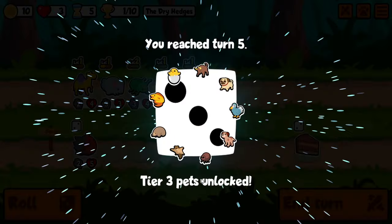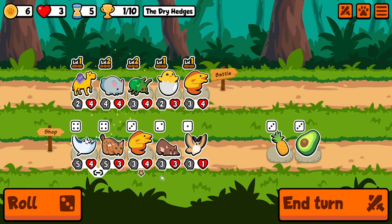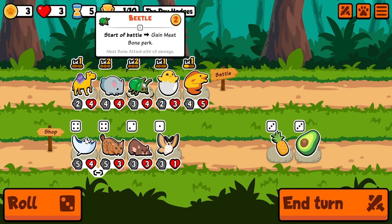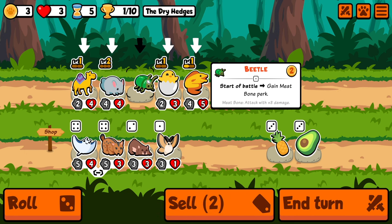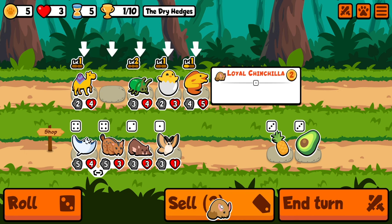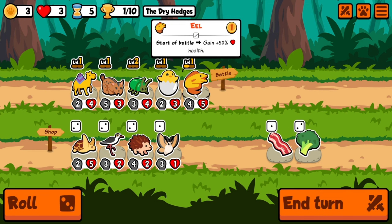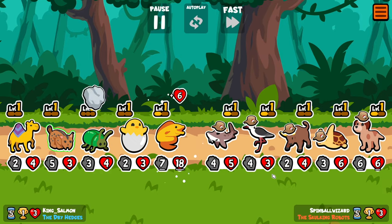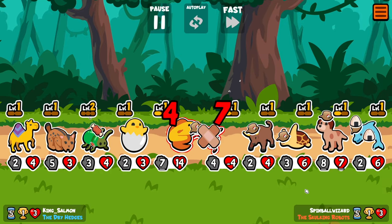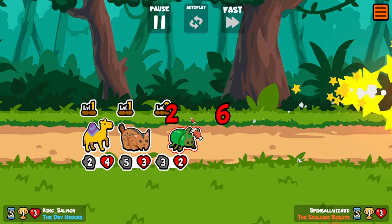That was a strong team. There's another chinchilla. I think we get rid of the chinchilla because it gives us a lot of money. And the beetle is just better in battle. And then we'll give him more stats. Nice snipe. We're big enough to take them out.